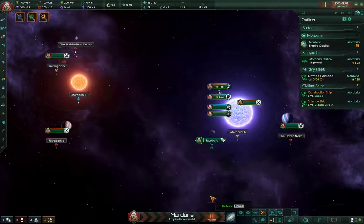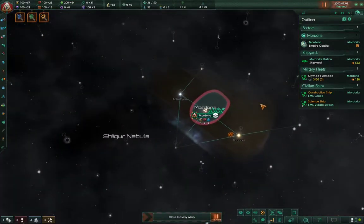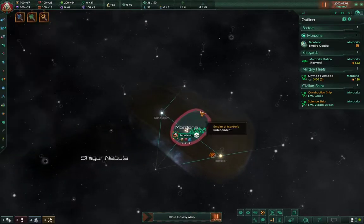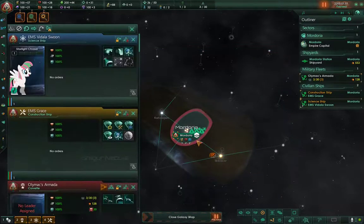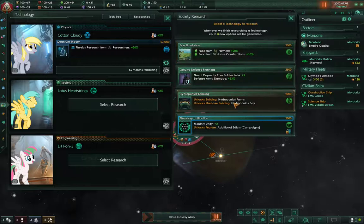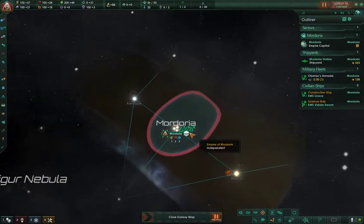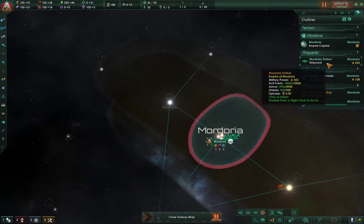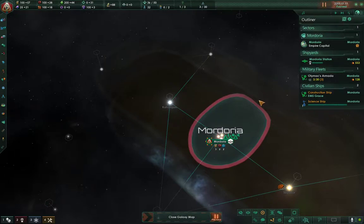So, this begins — The Empire of Doria. Since this is one of those games where you've got to be aggressive at the beginning, taking a look at the map. This looks like this is going to be my empire for now. We're going to put the speed at max.